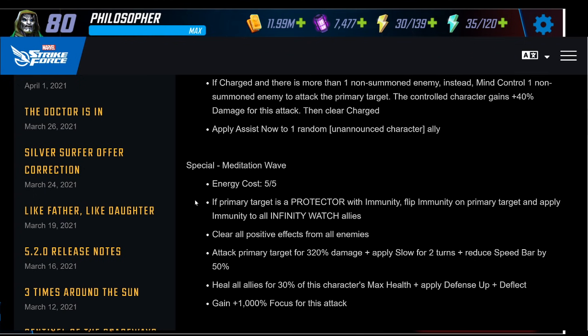If the primary target is a protector with immunity — essentially Thanos — she flips that immunity to disrupted and applies immunity to everyone on Infinity Watch, then clears all positive effects from all enemies. That's like Emma's ultimate — very powerful against Black Order, Marauders, wave one, Sinister Six, any team that relies on having a lot of buffs. Then she attacks the primary target for 320% damage, applies slow for two turns, and reduces their speed bar by 50% — really taking them out of the fight.